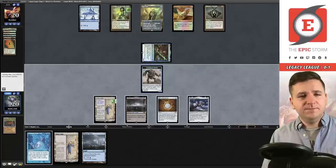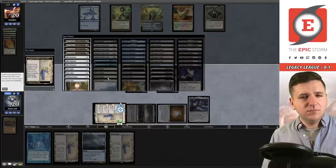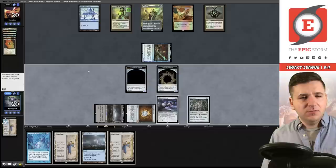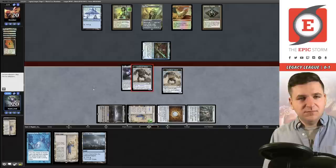Good deal. Drew another Urza's Saga — how lovely. Let's make another Construct, then grab Mox Opal — I want to be able to equip the Shadow Spear. Equip. I am the beatdown! Brian Cook — aggro player.